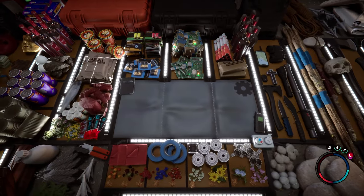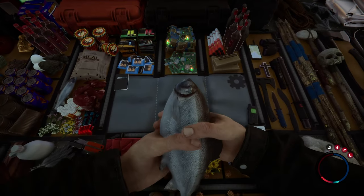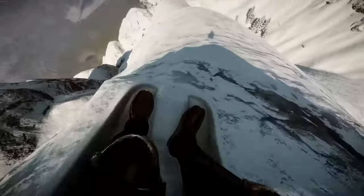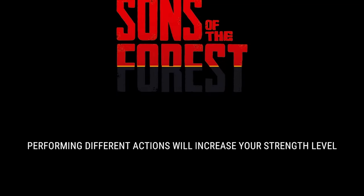There are a ton of food options in this game, from energy bars and MREs to canned food and fish. Fish can be eaten raw, but everything else needs to be cooked or dried. You can drink water from streams, or drink an energy drink to quench your thirst. Strength is a bit strange — it's not really clear what the devs are intending with it at the moment, but Guns, Nerds, and Steel has a great video explaining it in more depth.